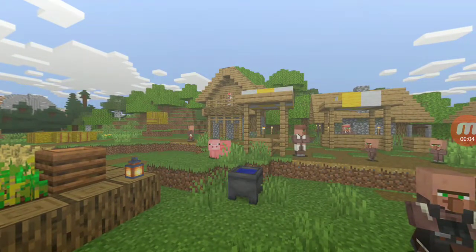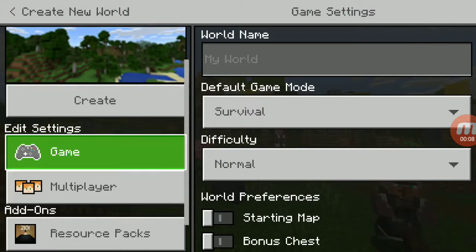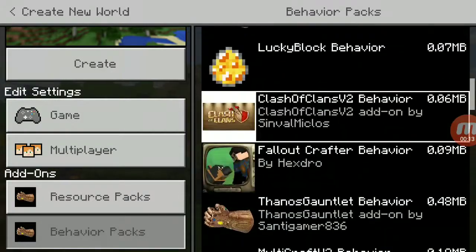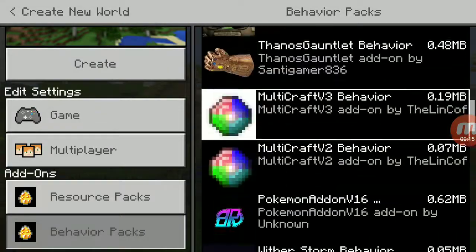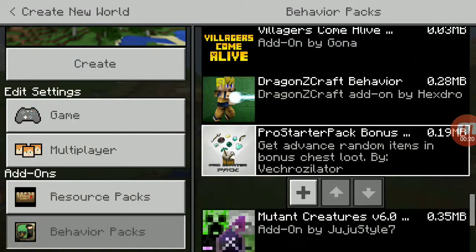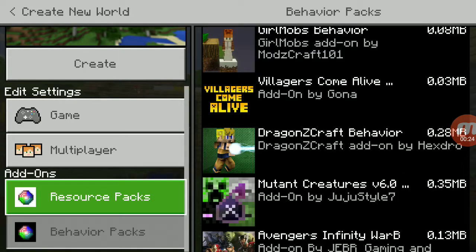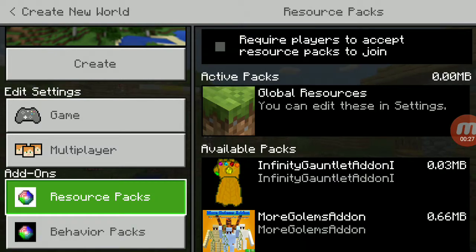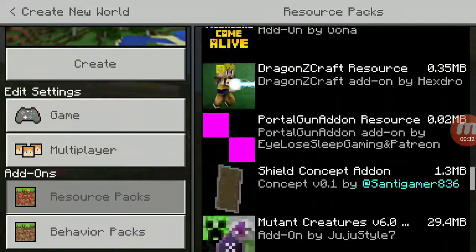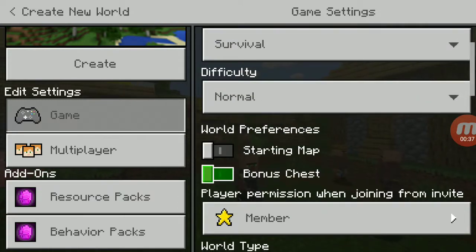I'm gonna show you one of my shelves - a mod that I have. Let's go see if I still have it. Let me give you a pack, here it is. I'm gonna turn off my achievements. What I'm gonna do is turn on this mod.